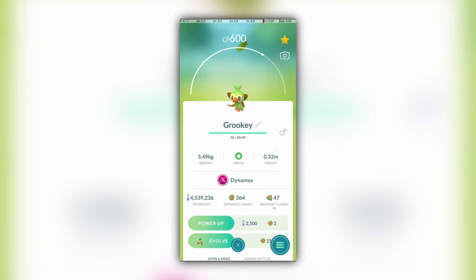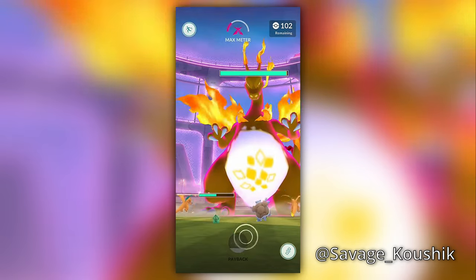These new Pokemon only happen to look the same as your old Pokemon. Dynamax Grookey isn't really Grookey, and Gigantamax Charizard certainly isn't really Charizard. They are effectively separate from the rest of your Pokemon that are used for Go Battle League, raiding, and collecting.